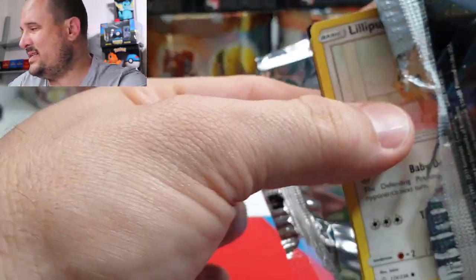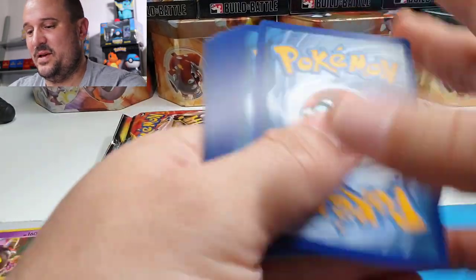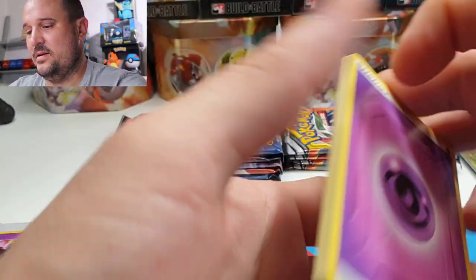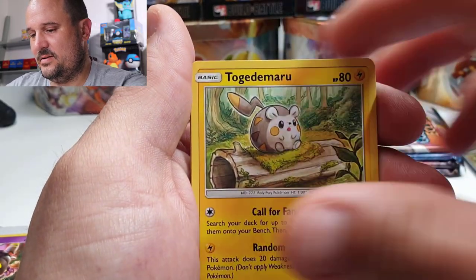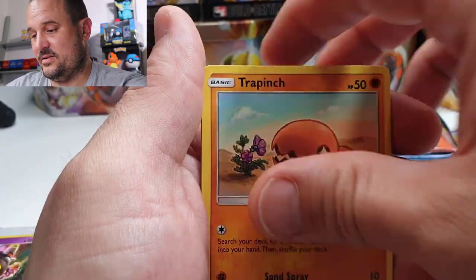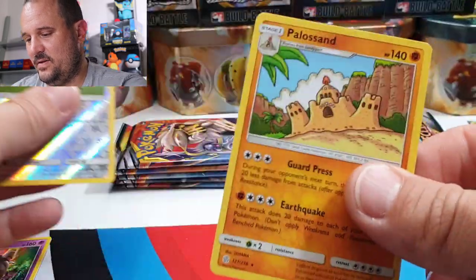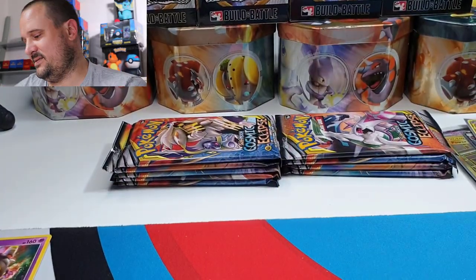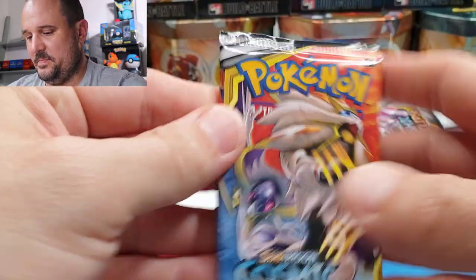Let's see if we can squeeze more from this box. Next pack: Psychic Energy, Mimikyu, Lillie's Poké Doll — which is another secret rare in this set, amazing — Sneasel, Swirlix, Meowth, Eevee, and Paras. Okay, next up.